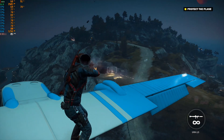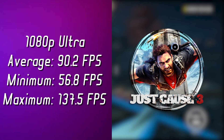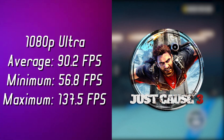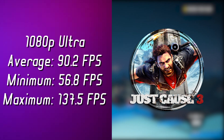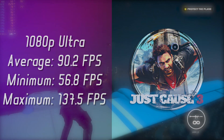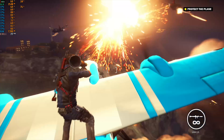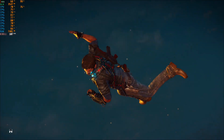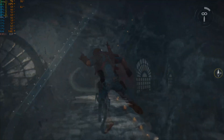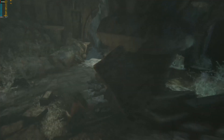Here are the benchmarks of Just Cause on ultra settings 1080p: I got an average of 90.2, a minimum of 56.8, and a maximum of 137.5 FPS. This time I saw a pretty obvious GPU bottleneck. Anyways, still a very good FPS score.